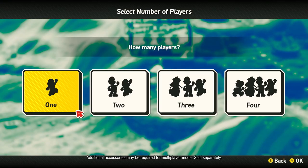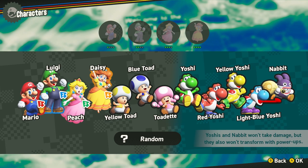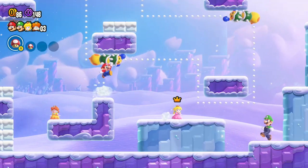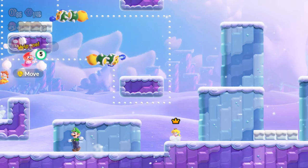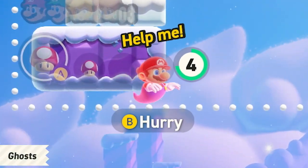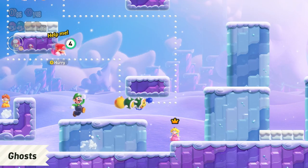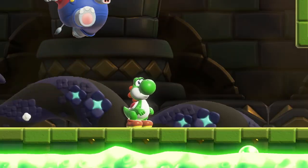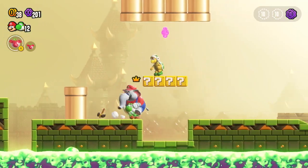Up to four people can play locally on the same Nintendo Switch system. Pick your favorite character and jump into the adventure together. If a player is defeated in local co-op, their character will become a ghost. If another player reaches them, they'll jump right back into action. Plus, you can ride Yoshi.